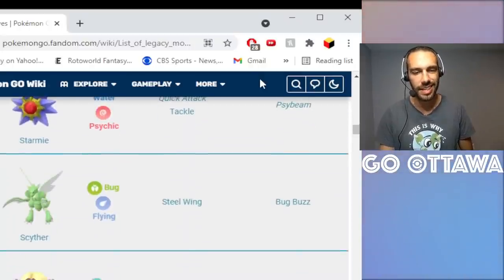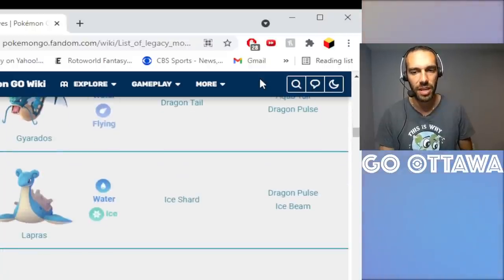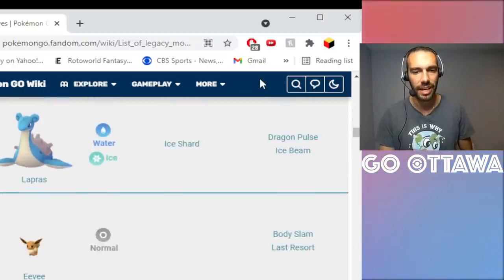Seaking has a little bit of play but not a ton. Gyarados with Aqua Tail — that's a must if you want to run Gyarados, but it's another Community Day move you can probably get again.